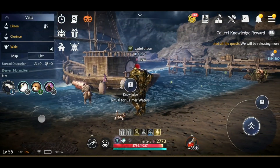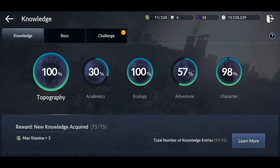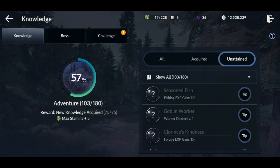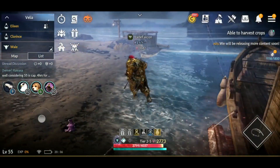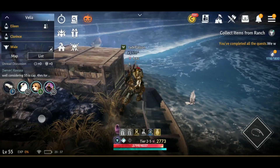Easy enough. Okay guys, that's how you do them. So again, you go to knowledge, open your options, go to knowledge — I think it was adventure — click 'learn more,' then 'unattained,' and we're gonna try the 'seasoned fish' one here. It says 'hard to acquire' and it says Velia seaside. So this one is in Velia, somewhere along the seaside. There's one called 'seasoned fish' and it's a fishing experience one. We'll just run along the seaside here.